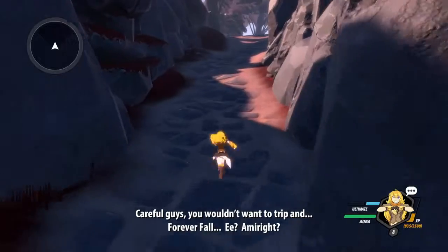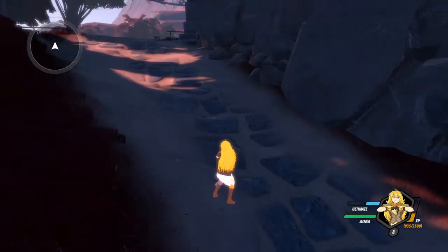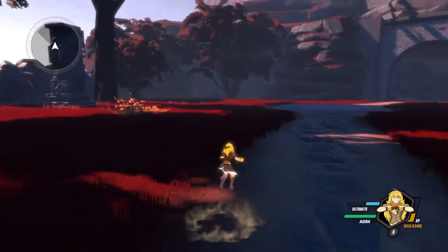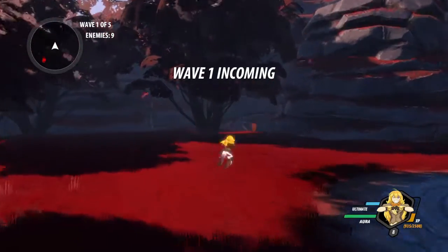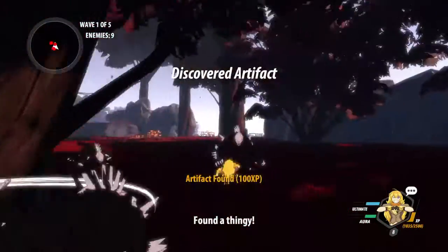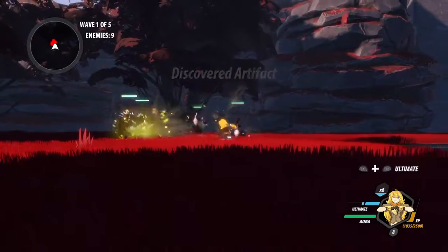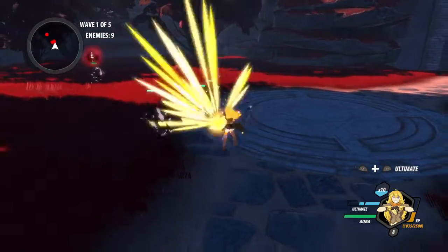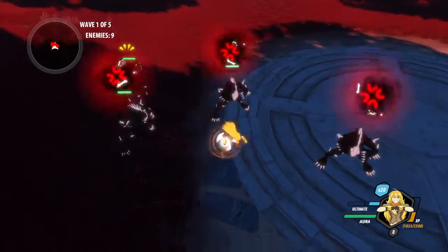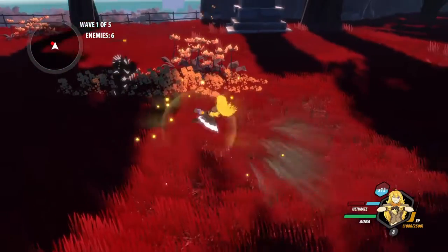Now that... careful guys, you wouldn't want to trip and forever fall, eh? Am I right? Can you not? I know you're pun queen, Yang, but please can you not? Okay, this is like the final fight. Found a thingy! Found a thingy, yes we did. Gravity Pound — I almost said Gravity Spike when I was going through Gravity Pound. But yeah, I noticed this should be easy. The final boss for wave 4 is going to be very interesting.